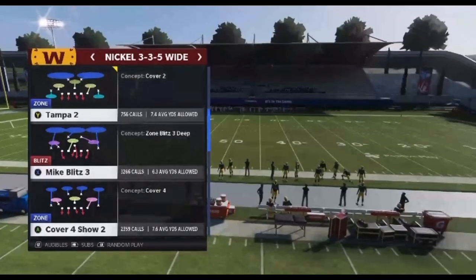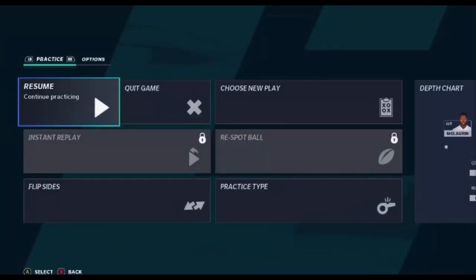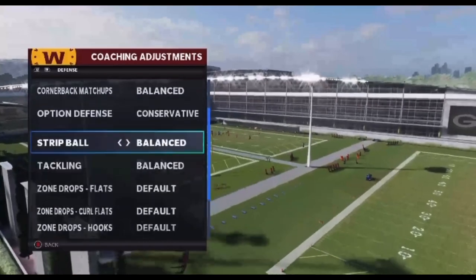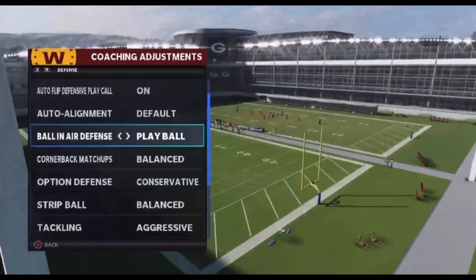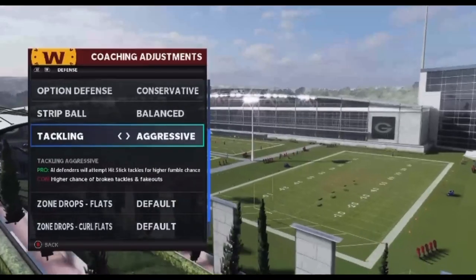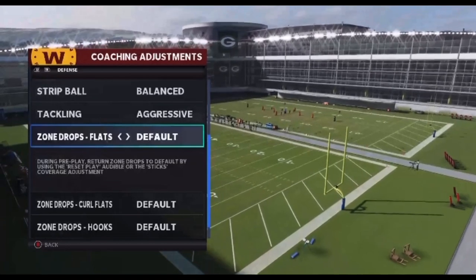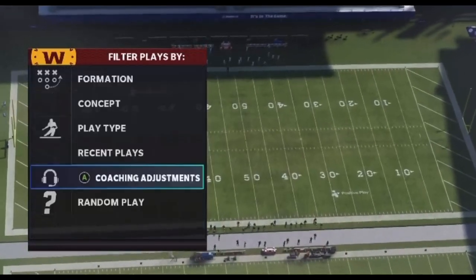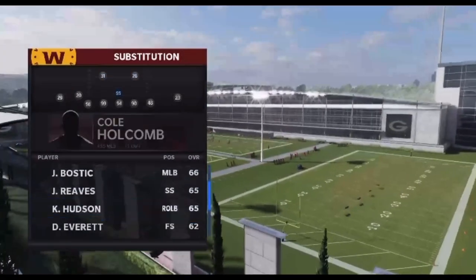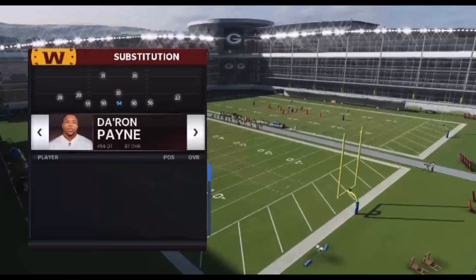It'll bag bunch head end and bunch tight, anything really like that. It even bags trips, which I found out through just messing around in the lab. So the adjustments I use: all-in air, play ball conservative, option tackling aggressive — don't do this unless you have deflators. I have deflators so I do it aggressive to deflate them. The most important part: you want your flats on 30, curl flats 5, auto flip on. And then mountain nickel 335 — get your good players on the field.